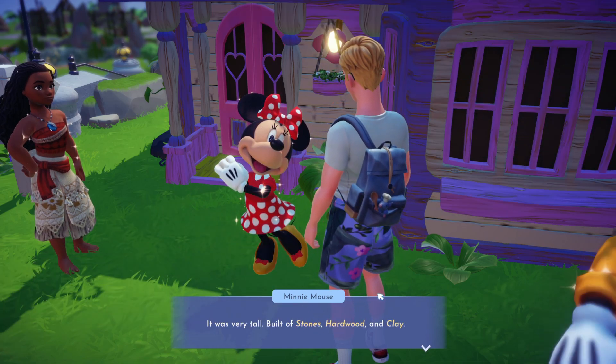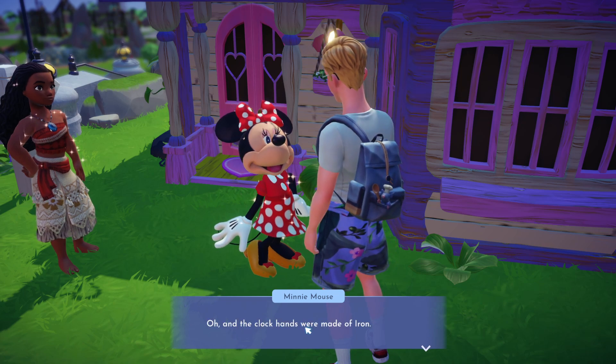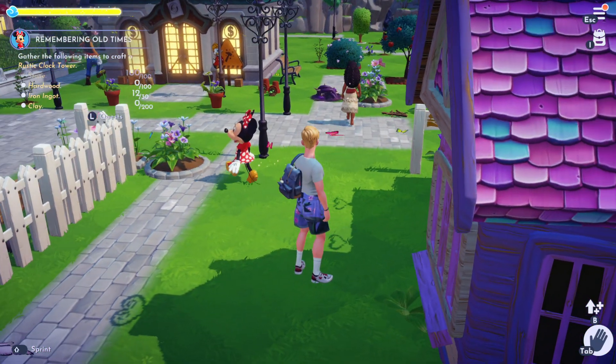The three things we're going to need here are clay, hardwood, and also stones. We're going to need some iron as well, because that's what the clock hands are actually made of.